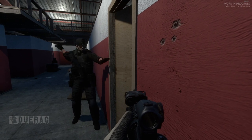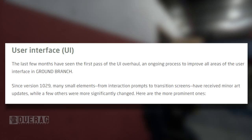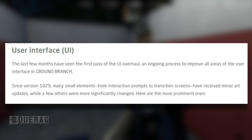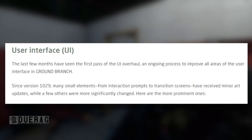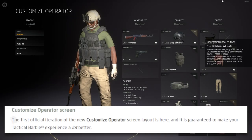Moving on to user interface: the last few months have seen the first pass of the UI overhaul, an ongoing process to improve all areas of the UI in Ground Branch. Since version 1029, many small elements from interaction prompts to transition screens have received minor art updates, while a few others were more significantly changed.